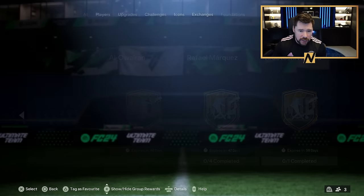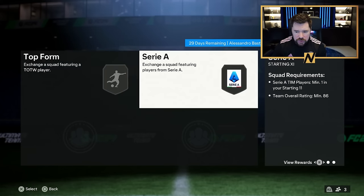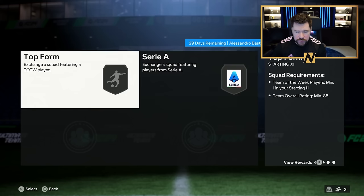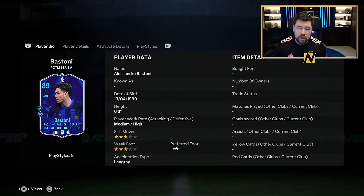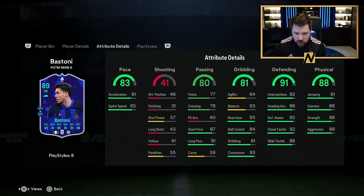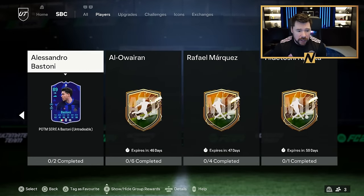We've also got Bastoni — Bastoni's top form here. Team of the Week players, an 85 rated squad and then 86 rated squad for Serie A. He's quite similar to his showdown card but way cheaper. Six foot three, medium/high work rates, he's lengthy. He's got good pace, great defending, good physicals, decent passing and decent dribbling. The agility and balance is low but that Jockey Plus will massively negate that. I think his play styles are brilliant — passing and defensive play styles are insane. I actually think this is a really good card.